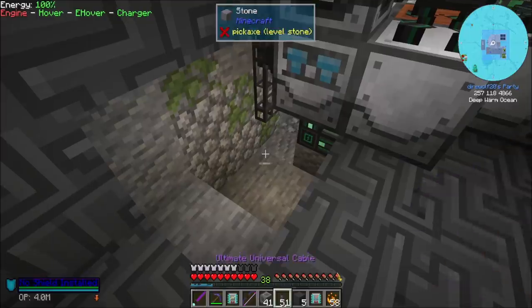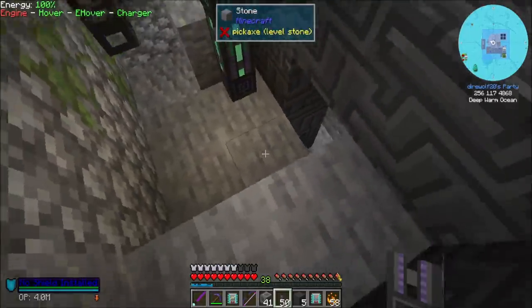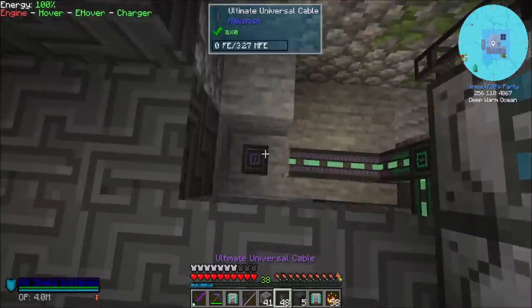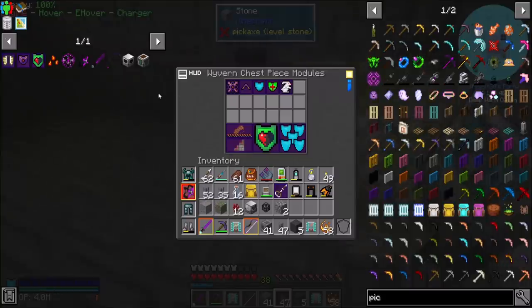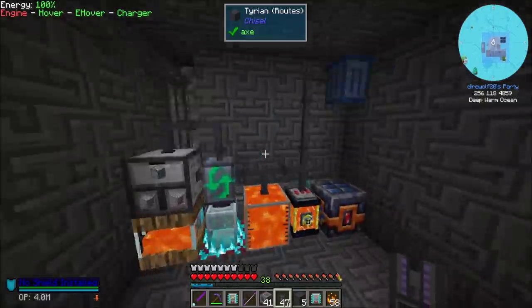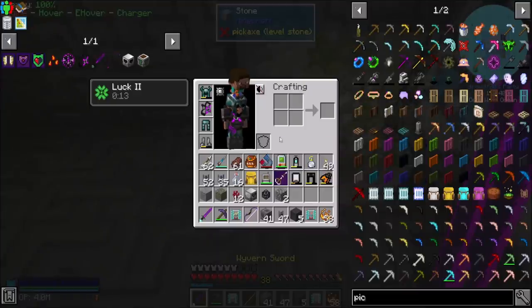Ultimate universal cable. And then let me just check chest piece configuration — run and jump boost, let's put those all the way up. I like it.